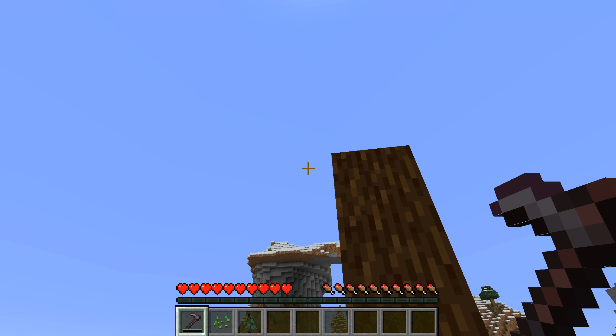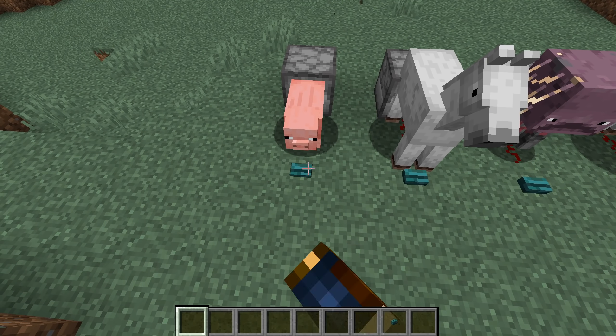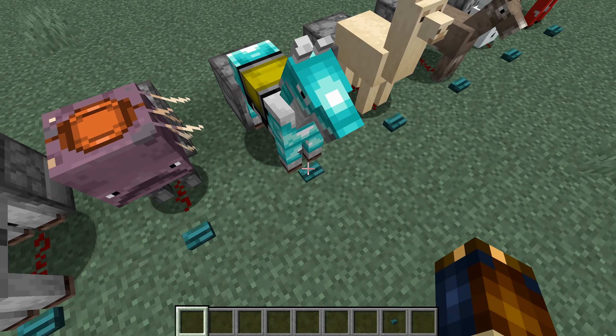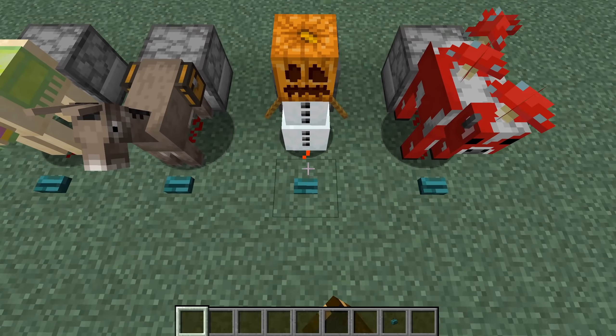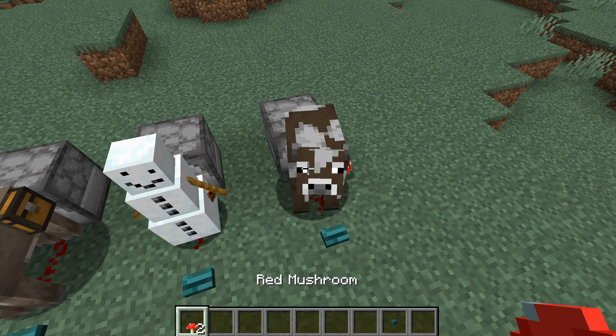A whole boatload of dispenser changes in this version. You can now use dispensers to equip saddles, horse armors, carpets onto llamas, chests onto llamas, donkeys and mules. You can also use them to shear mushrooms or snow golems. And finally a dispenser fix: a dispenser pointed into a respawn anchor that is already fully charged will now drop the glowstone item when activated.